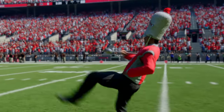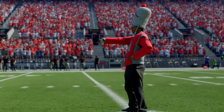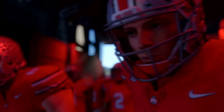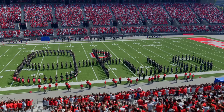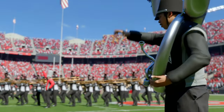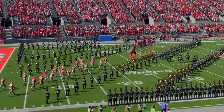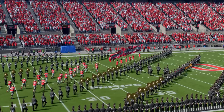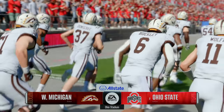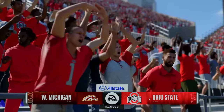Welcome to the old horseshoe on the banks of the Olentangy, home of the Ohio State Buckeyes and one of the great settings in all of college football. The scarlet and gray already rocking this house. Today we have one of those games that test your focus — a Top 25 team against an unranked opponent. The Western Michigan Broncos taking on the second-ranked Ohio State Buckeyes. For EA Sports College Football, Reese Davis with you alongside David Pollock and Jesse Palmer. Time to get this game started.